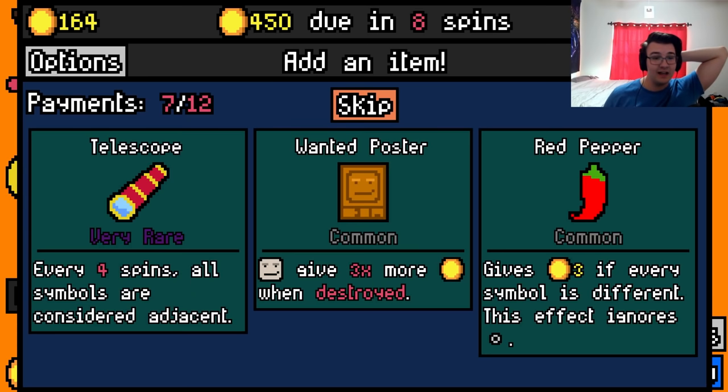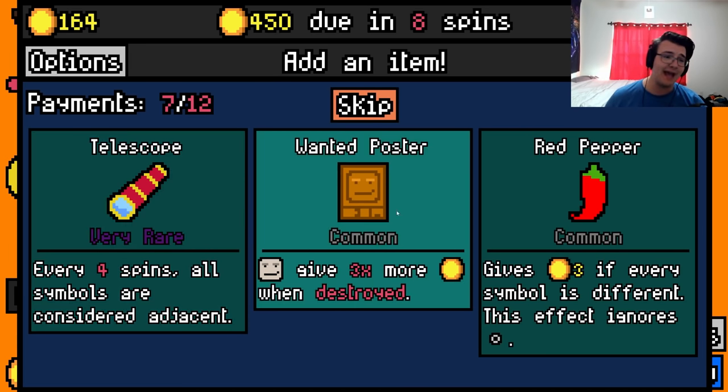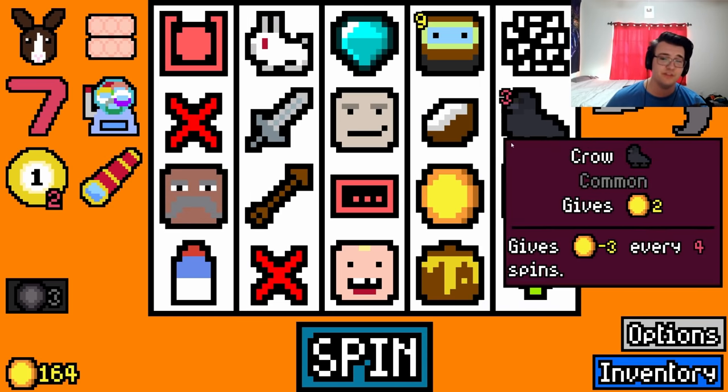Wanted poster might just be better. Oh — wanted poster and telescope; edgy ruins thieves. I'm gonna take it for the thumbnail, I'm gonna be honest. I honestly think this is wrong — if you do an actual cost analysis, wanted poster is better money — but I'm gonna take telescope for the thumbnail.